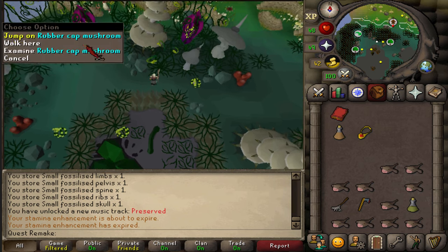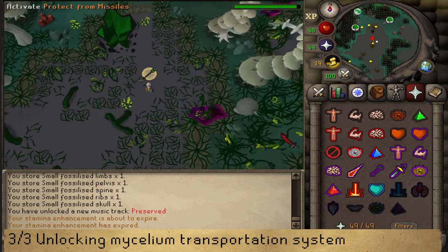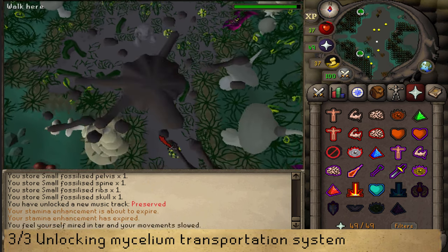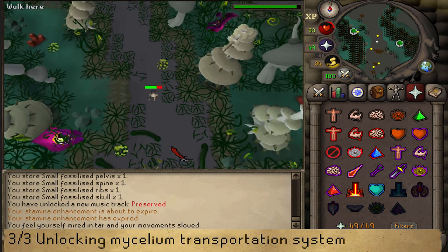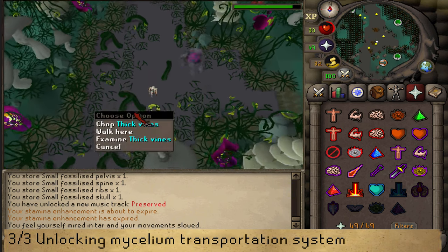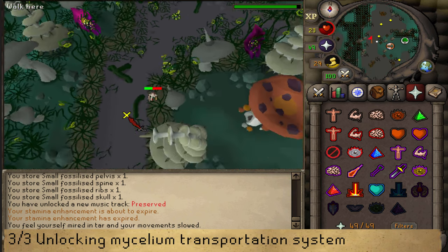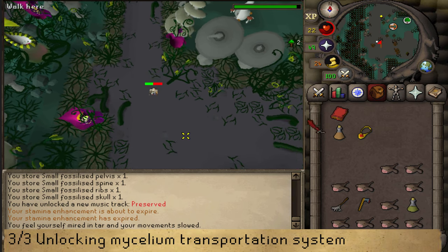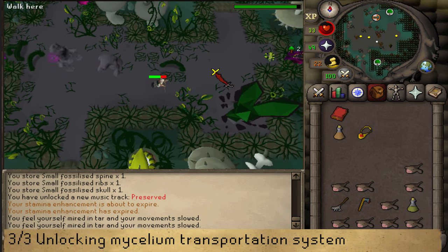If you have less than 50 HP and are taking the slow route, just southwest of the rubber cap, chop the thick vine tree and run south. Keep going south, chopping the vines and ignoring the tar monsters. Use your minimap and go as far south as possible. When you can't go further, chop or clear the vines and repeat — go as far south as possible, chop the vines, and continue south until you see the transportation sign to your east. Go around it via the southern side to the magic mush tree and click on it to completely unlock the mycelium transportation system.